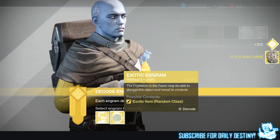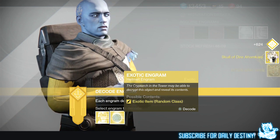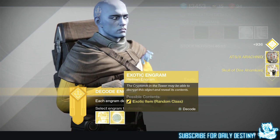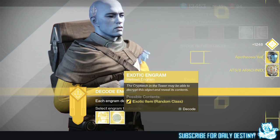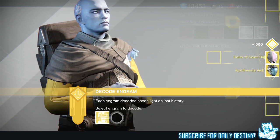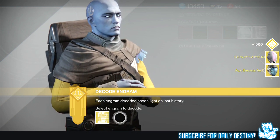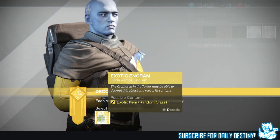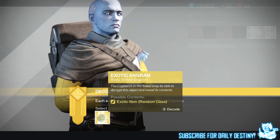For helmets: the ATS/8 Arachnid for the hunter, the Skull of Dire Ahamkara for the warlock, another Knucklehead Radar for the hunter, the Porphyrion's Veil for the warlock, and the Helm of Saint-14 for the titan. Come on Master Ives, please give me those Purifier Robes.